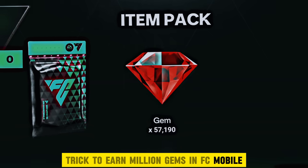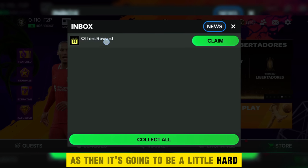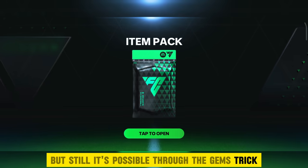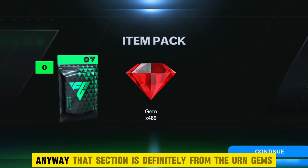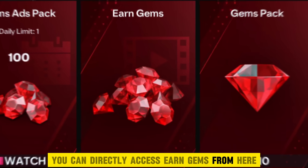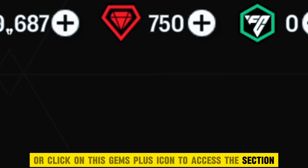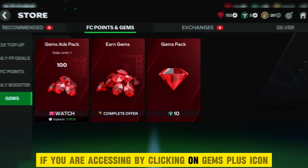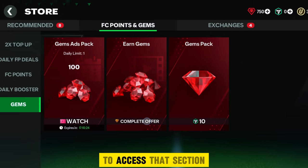If you guys want to earn millions of gems, it's going to be a little hard but still it's possible through the gems trick. I am saying early that this might not work for many of you. Anyway, that section is definitely from the earn gems area. You can directly access earn gems from the earn gems icon, or click on the gems plus icon to access the section. If you access via the gems plus icon, you have to click on the complete offer section.